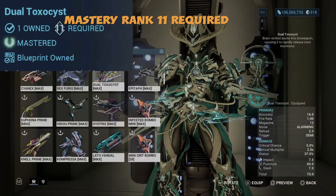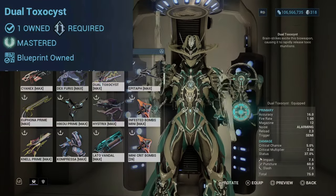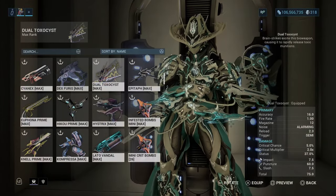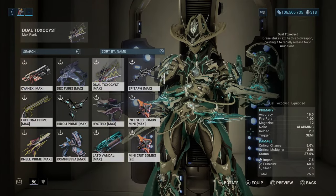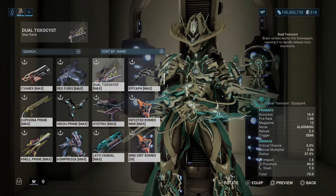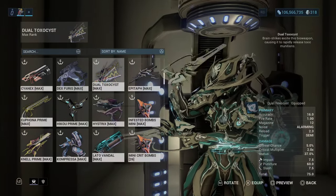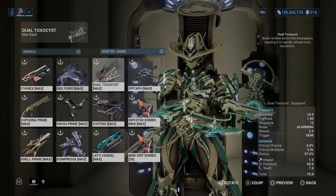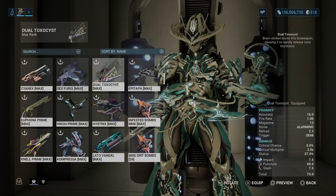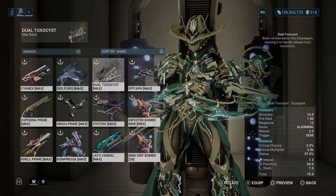It is a toxic weapon, so I'm guessing it has its own toxic damage. Let's go ahead and take a look at the stats. Fire rate is 1, magazine is 12, reload is 2.3. We got 5% critical chance, which is trash. Two times the critical multiplier and 37% status. Impact, puncture, slash looking pretty good — 75 damage in total.